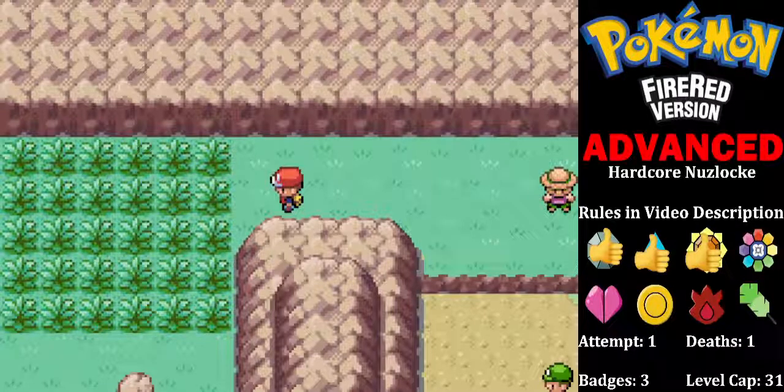What is happening everybody, Curdie B here and welcome to part four of attempt one of our Pokemon Fire Red Advanced Hardcore Nuzlocke challenge. Last episode we managed to beat our rival on the SS Anne, got the TM for Cut, and made our way to Vermilion City where we wiped the floor with Lieutenant Surge to get our third gym badge.